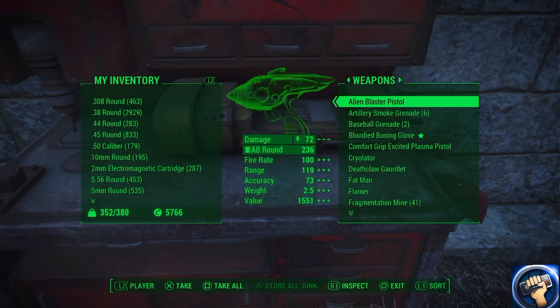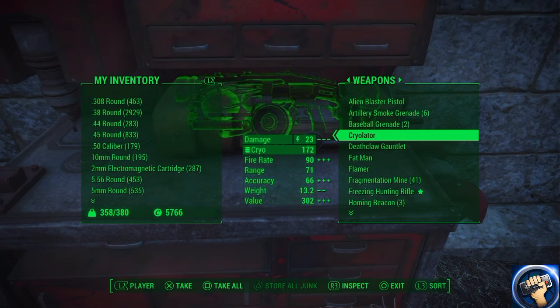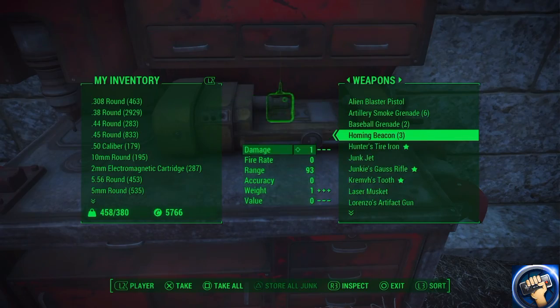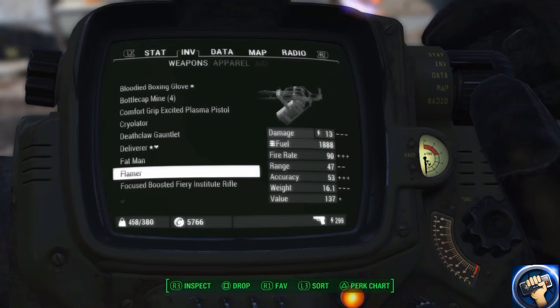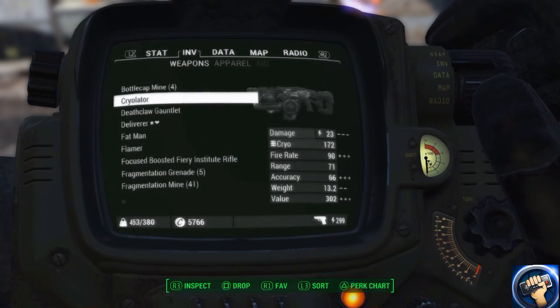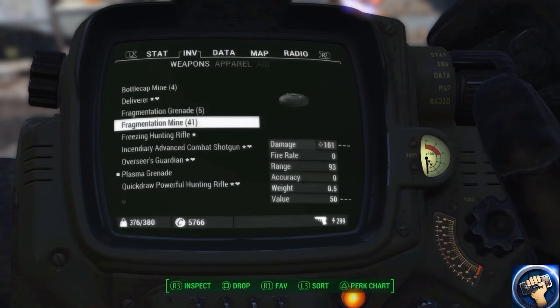I would go to weapons and just get some — just take some weapons like that. And then go to your Pip-Boy and just drop them, just drop your weapons.